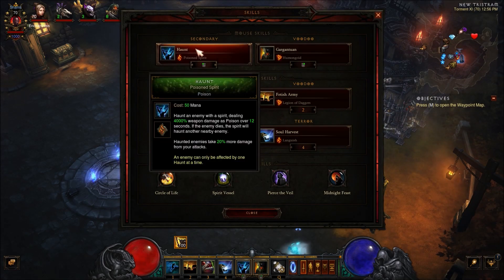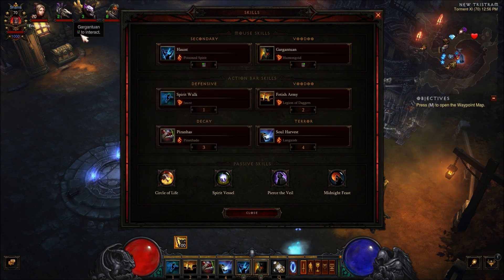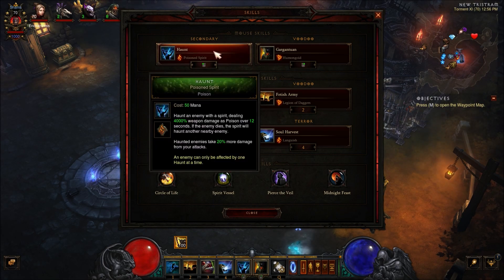We're going to want to use Haunt — Poison, Spirit. This is just going to help enemies take more damage: 20% more damage to be exact from my attacks, and I assume from my pet attacks as well. And it also deals 4,000% weapon damage over 12 seconds, so that's kind of nice too.